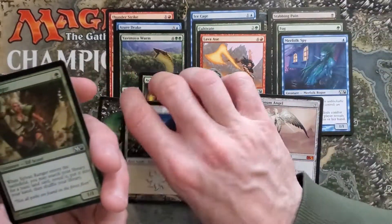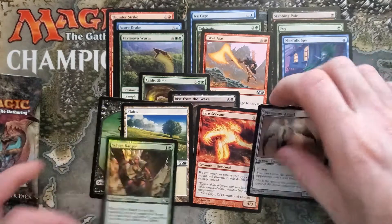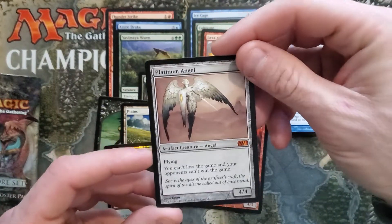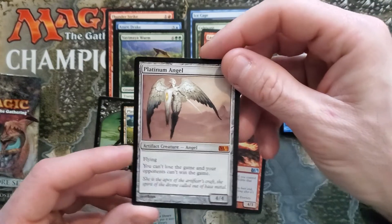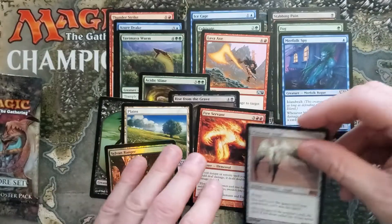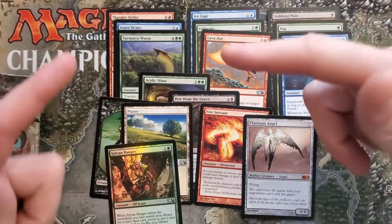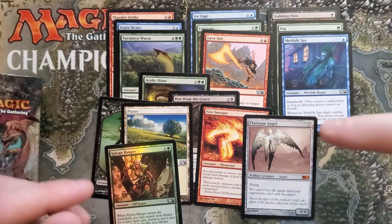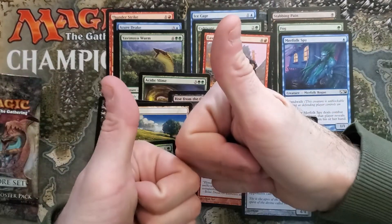Pack one, pack one M11 — a little Platinum Angel action. How about them angels? That's what we needed right now, we need some angels. Stay safe, hit like, hit subscribe, we got more of these to come and more other great content too. More pack cracking — we'll see you next time.